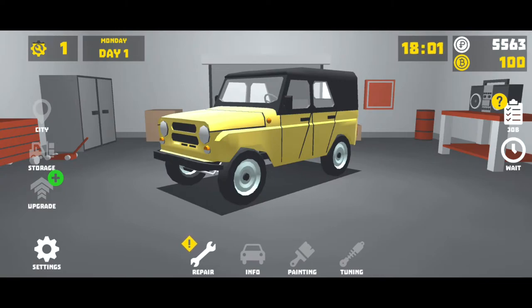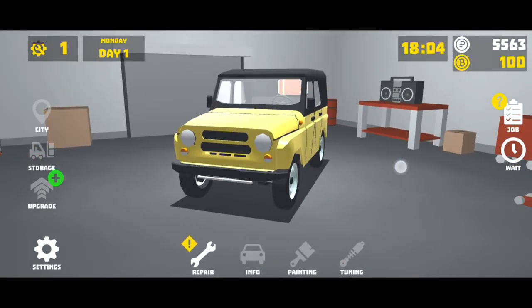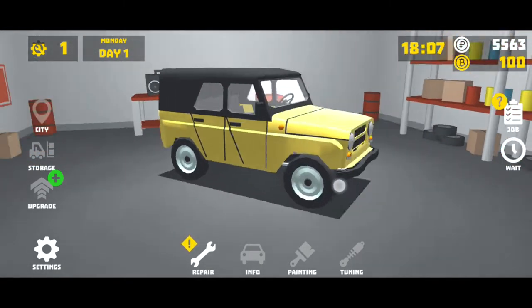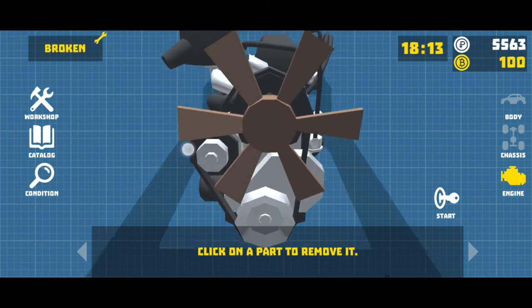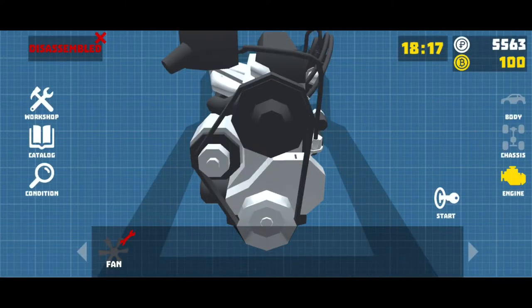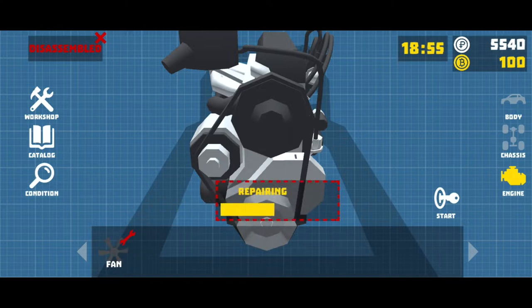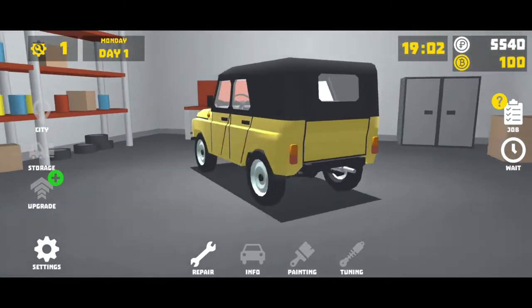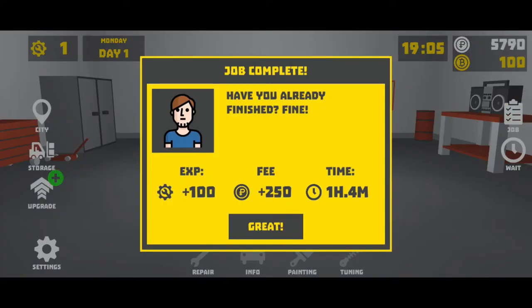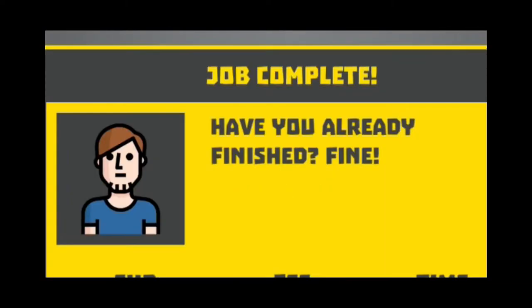Now we're getting into the actual mechanics of it. Click on a part to remove it — looks like the fan is messed up. Can I start the vehicle? Nope, can't start it now. Let's repair the part and stick it back on, tighten the bolts. I'm not going to start it to make sure it's working, but that's fine — I don't get paid enough to do that anyway.